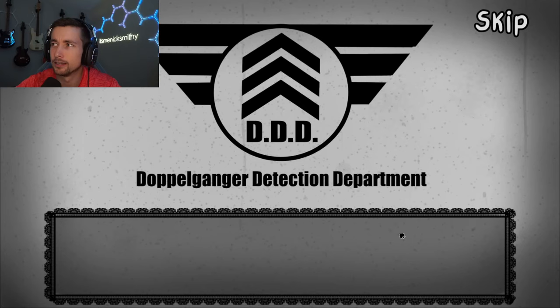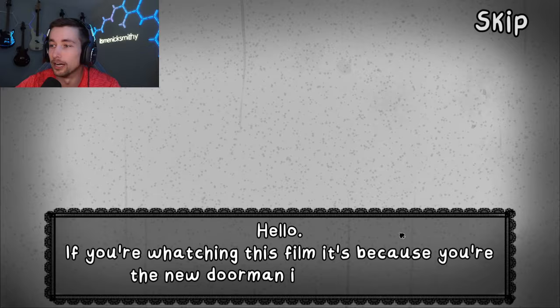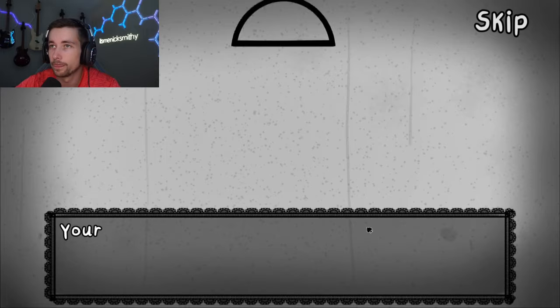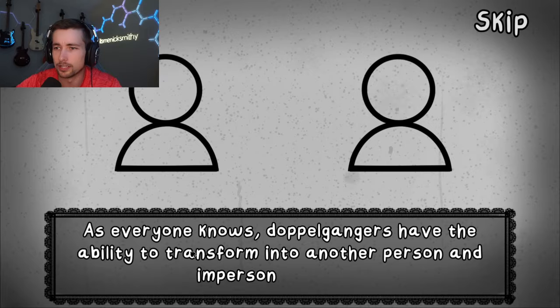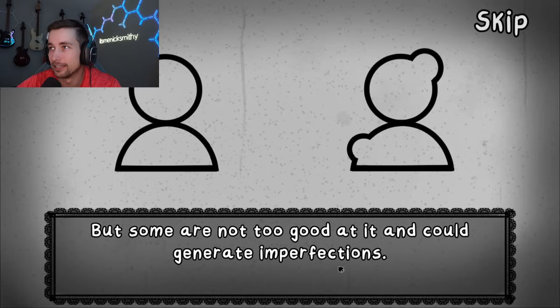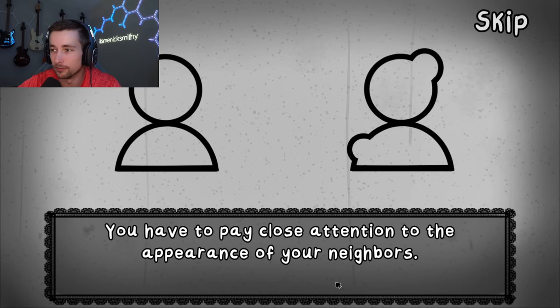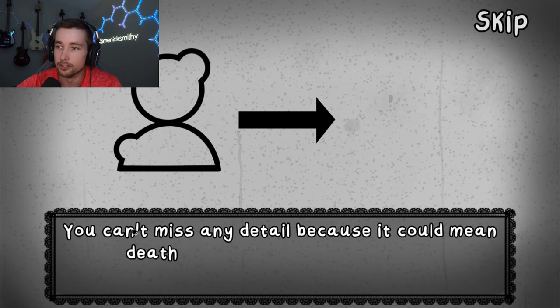The following short film is a production of DDD with educational purposes. Hello — if you're watching this film it's because you're the new doorman in the building. Your job is to determine whether the person who wants to enter is a doppelganger. As everyone knows, doppelgangers have the ability to transform into another person and impersonate them, but some aren't too good at it and could generate imperfections. You have to pay close attention to the appearance of your neighbors, and remember to fill out the checklist for each neighbor.